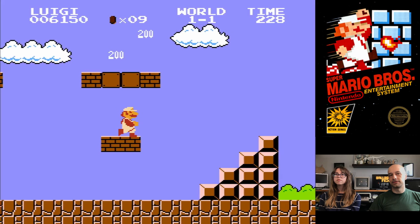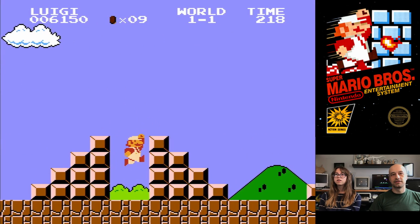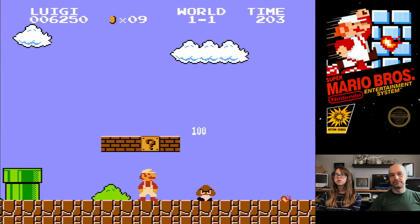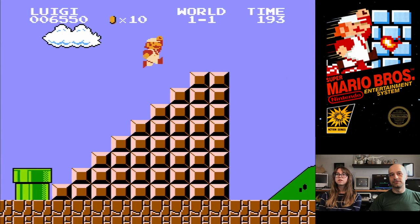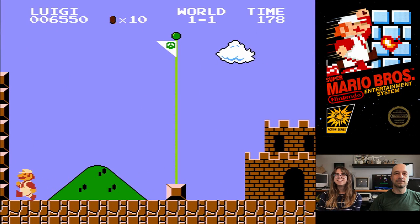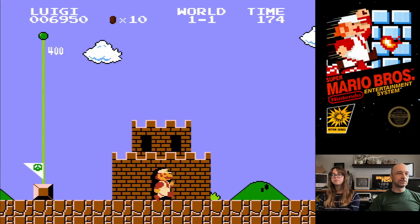A number score seems like such an abstract concept — it's just a number — whereas, like, oh, I have 10,000 gold, or the 'fastest jumper' achievement. That feels like a more tangible record of what you've achieved in the game.